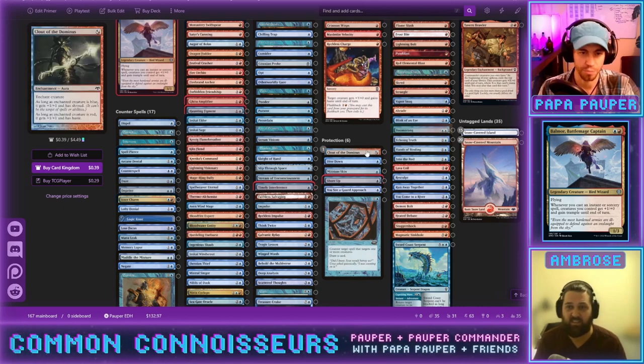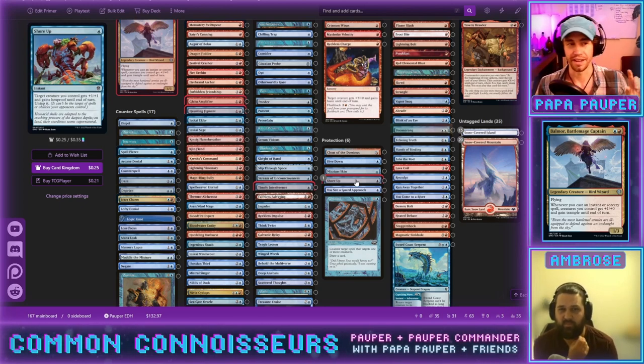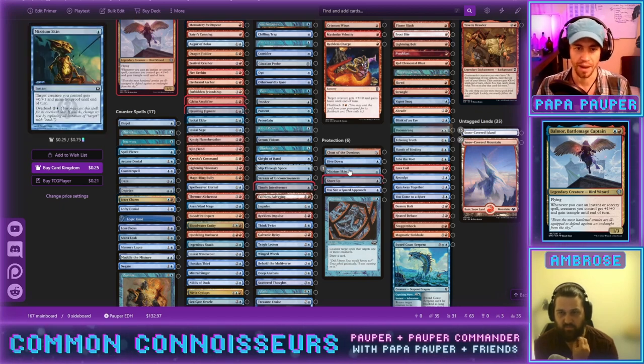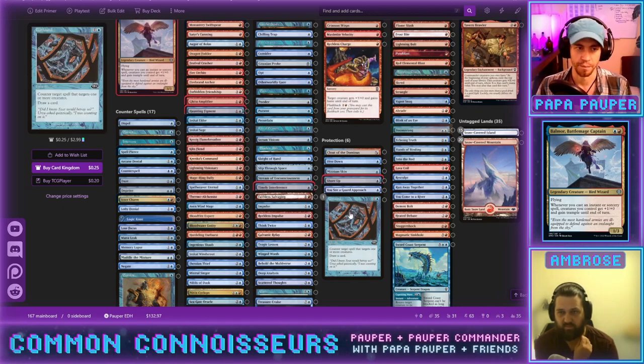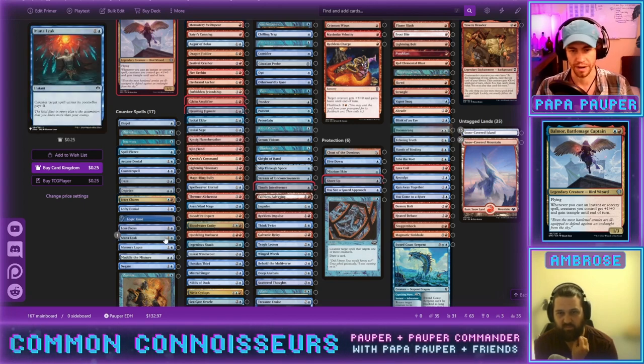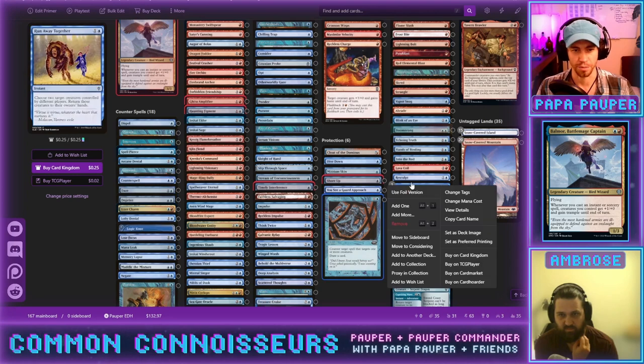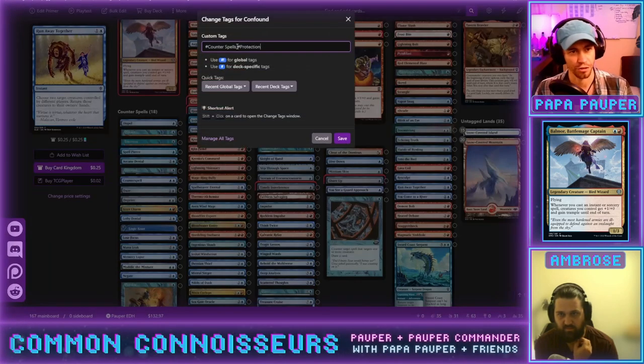We're more comfortable around ten counterspells because we have more protection now — Shore Up was just added, which buffs and untaps. The untapping probably isn't relevant, but the buffing definitely is. We're going to focus more on protection-type spells than counterspells. Confound also goes under counterspells since it counters spells targeting other people's creatures.